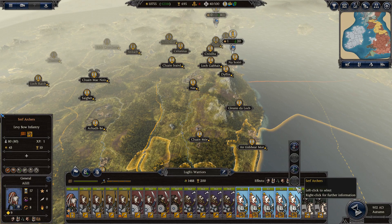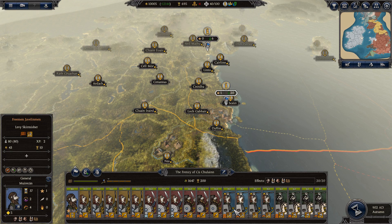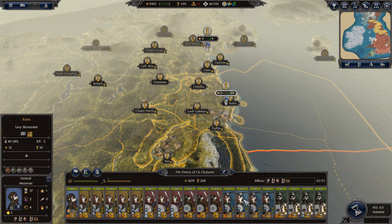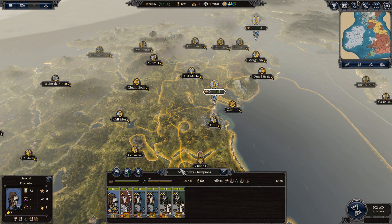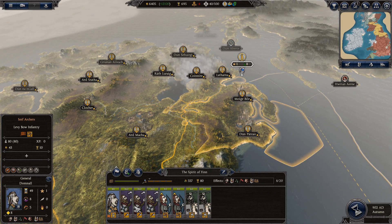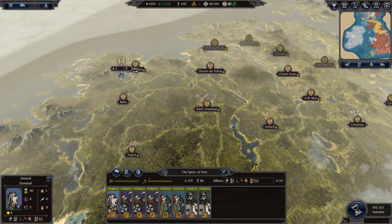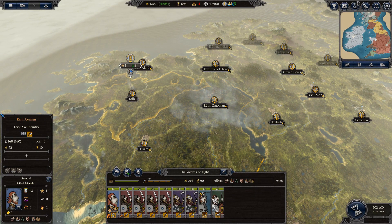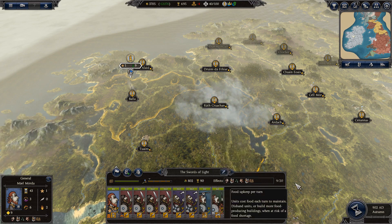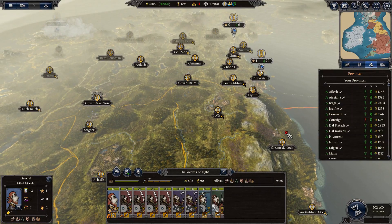Let's just make sure that we upgrade all of our troops here. We've got the Freeman archers, which is excellent. And we should be getting the currents — the wood currents should be following very soon. So let's retrain all of these and upgrade them. War is what we do best. 12k per turn — really, really solid income.